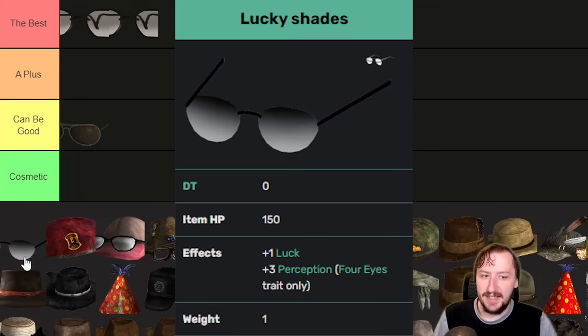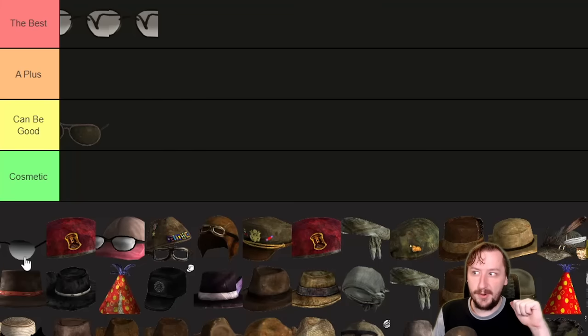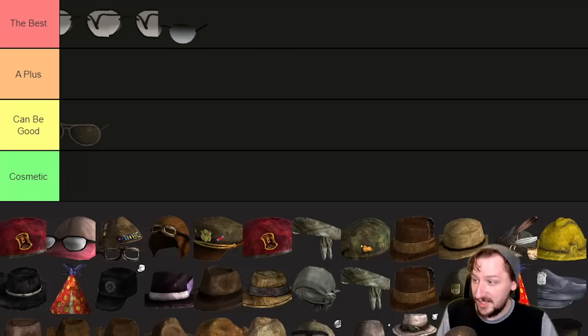Then we have the Lucky Shades. The Lucky Shades are a unique set of glasses that you get from the Caesar's Legion safe house. You have to be at least liked by Caesar's Legion — I think it's just liked. These glasses have zero damage threshold and they do weigh one, so they are the heaviest glasses, but one weight doesn't matter. They give you plus two perception and plus one luck, which can be really good for a crit build. You can take this plus the Naughty Nightwear right to Vegas and have plus two luck. That's a really good option and this one would also go right up into the best.